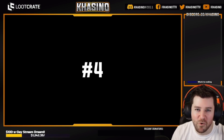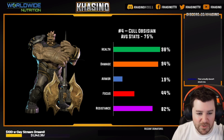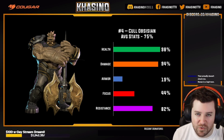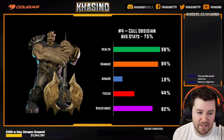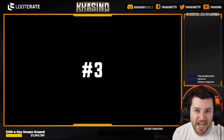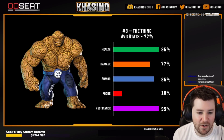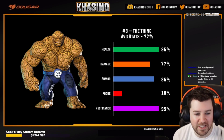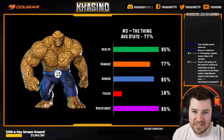Coming in at number four: Cull Obsidian. 19th percentile for armor — surprisingly, his armor's not great. But even with that, all of Cull's other stats are really, really high across the board, and it makes sense. He is just a giant ball of stats. Coming in at number three: The Thing. Only 18th percentile for focus, although he doesn't use it at all. Considering the only stat he's deficient in is one he doesn't use, The Thing is just incredibly formidable as a wall of stats — an easy inclusion in the top three.